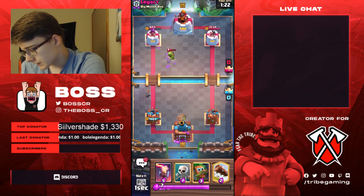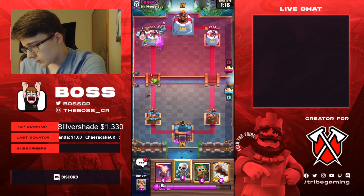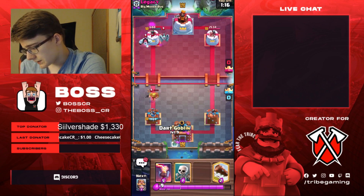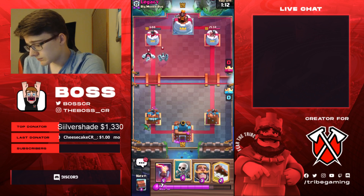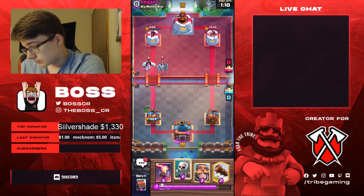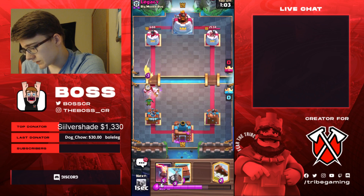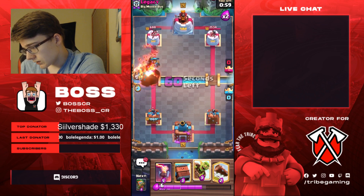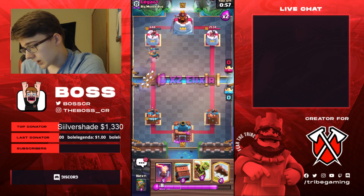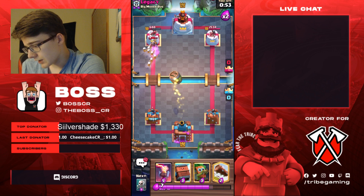Let's go for a Goblin Barrel. We're gonna get some damage — he kind of messed up the Ice Golem, didn't really do much for him. We might have to protect the Dark Goblin if he Miners it, but he isn't Minering it, which is very interesting. Very nice value Fireball on his end — I gotta say he got a lot of value out of it. But those Skeletons are going to be tanking for the Goblins a little bit.